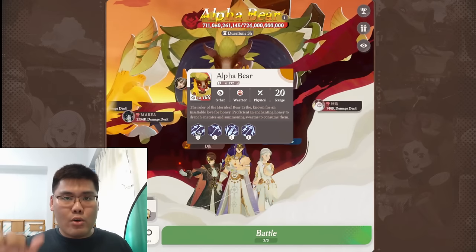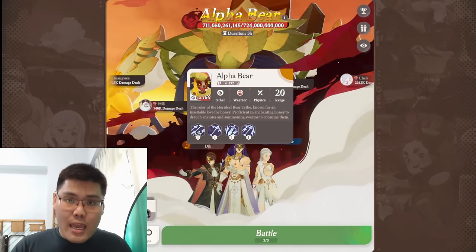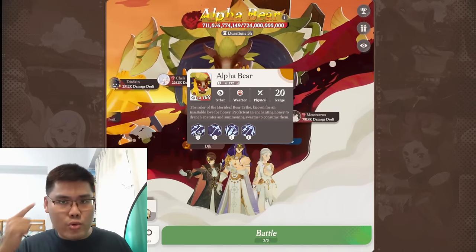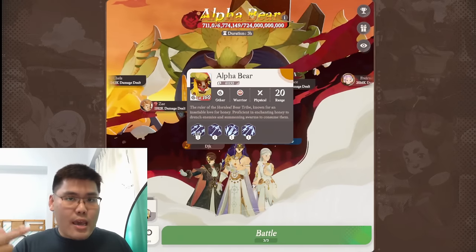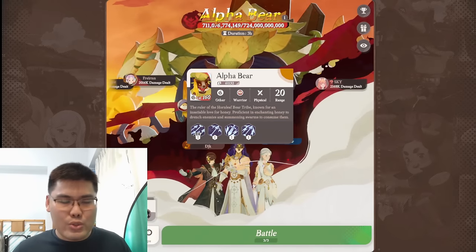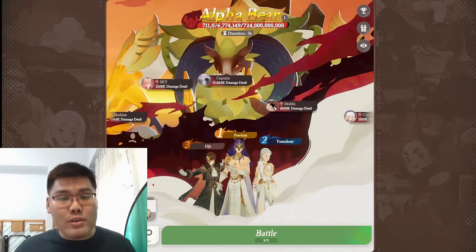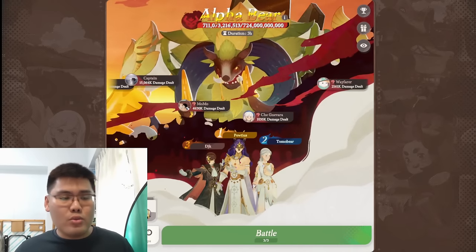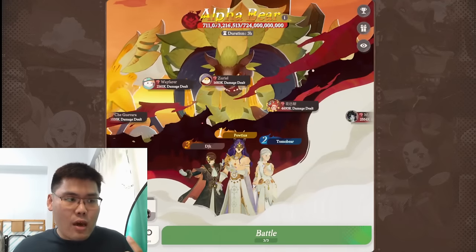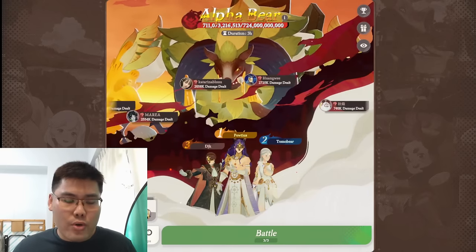In today's video, as usual, I'll do a breakdown of the boss skills so you can see the different mechanics to keep a lookout for — what to take note of when doing your team building, positioning, as well as the hidden mechanics you can use to your advantage when tackling this boss. Lastly, I'll offer my team builds: the meta teams, the free-to-play team for my account, and some substitutes based on your own account progression.